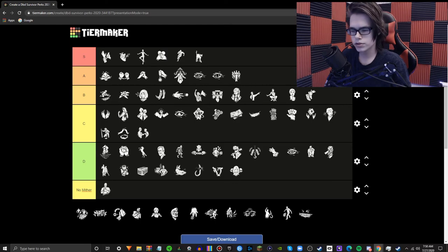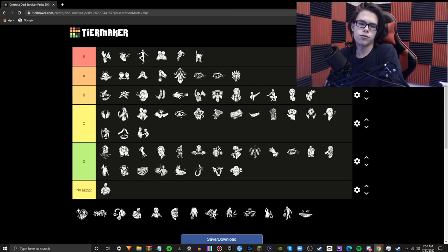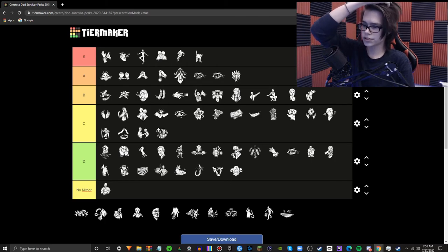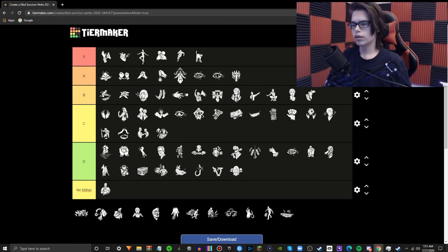Stakeout — I love this perk. This was the official Ruin counter back when Ruin was still how it used to be. Basically, for each 15 seconds you're standing within the killer's terror radius and not in chase, you get up to 4 tokens. Stakeout will burn tokens as you get skill checks, and if you get a good skill check, it will be considered great — consuming a token and doing what a normal great skill check does. It's a lot of fun to use. It was especially great when Ruin was in the game. And even me — skill checks are not a big deal — I like this perk to a degree. Fun to use.